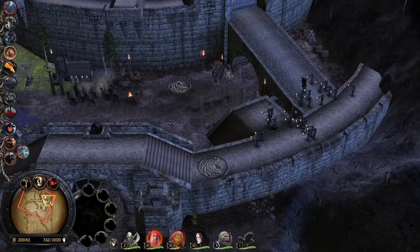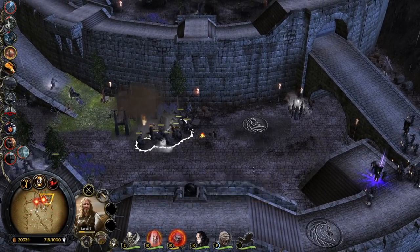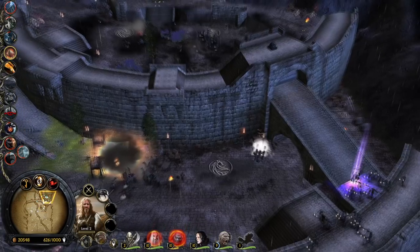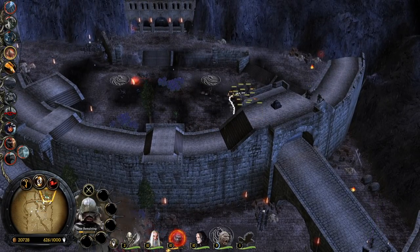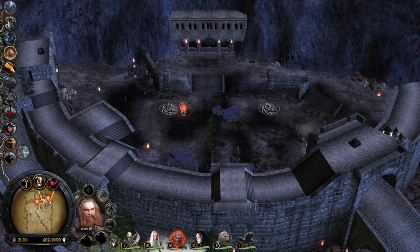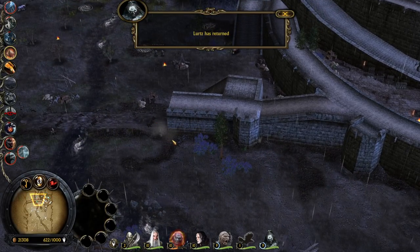Oh my goodness — Gimli is here taking revenge! I don't know what this ram is all about — what are you doing ram, I don't get it. He's ramming something hitting like a truck but I don't know what's getting hit. We can sneak this ram into the deep — hopefully Gimli is not going to be able to kill the ram.